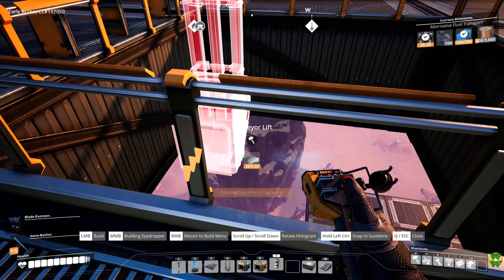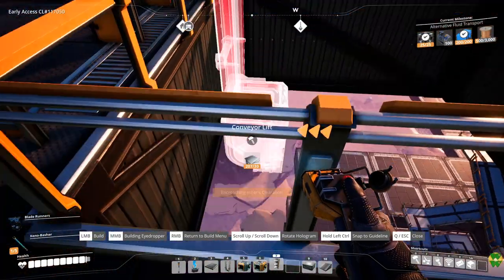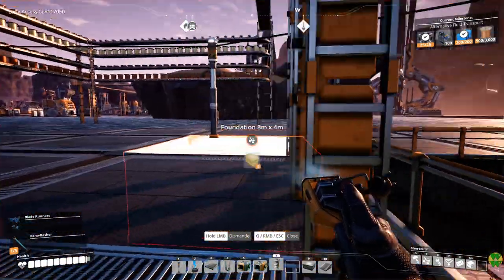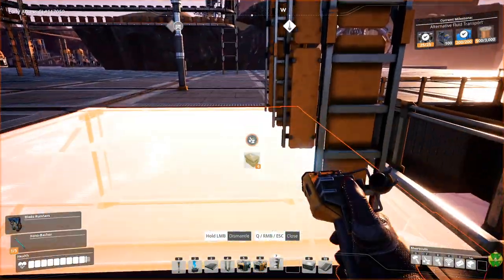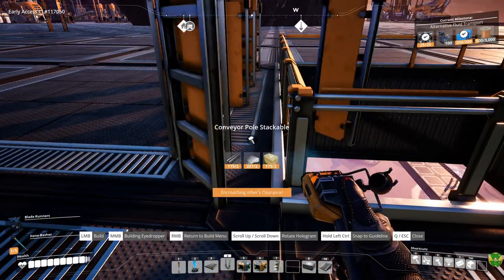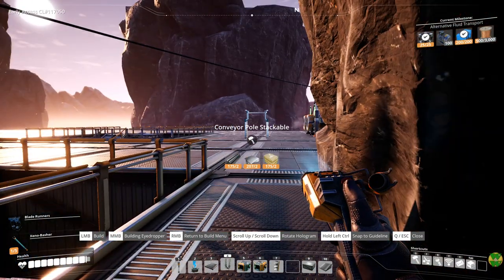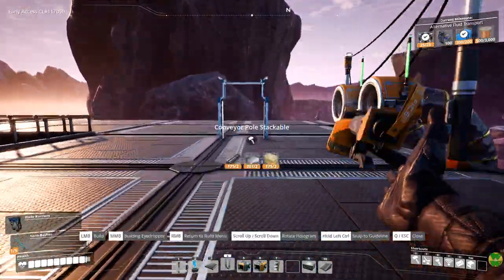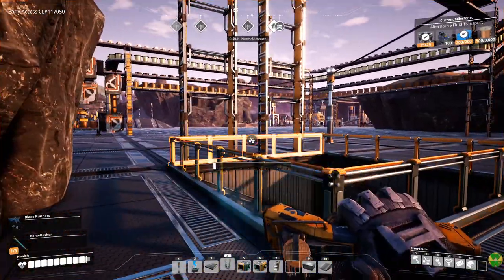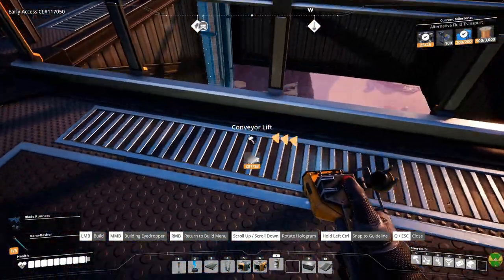And then this goes down to some place — I don't think there's clearance; it's not far enough from the edge. Well, that's problematic, because now that doesn't make that perfect anymore. But it comes off the edge. Oh, it's because of the railing — that's easily fixed. The railing has to go in after the lift, that's all. Yep, that works fine.